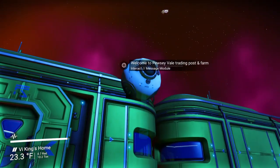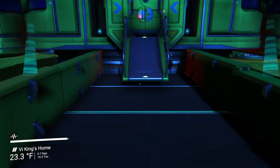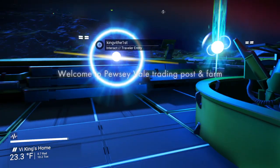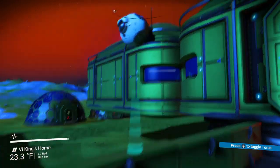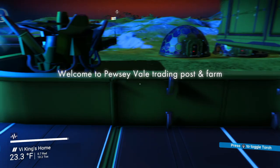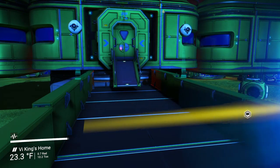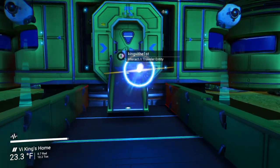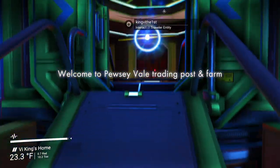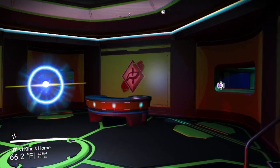So you've got these message modules — it says 'Welcome to Pusey Vale Trading Post and Farm' and 'The Spacing Guild Center of Excellence.' Actually I've changed that now — I was being a bit presumptuous — so I changed it to just say 'Part of the Spacing Guild, can we help you?' Oh nice. So yeah, it hasn't updated for me — I guess that's the first difference we've noticed. So you want to go ahead and show me around? Yep, we go in the front door into what is the trading post.